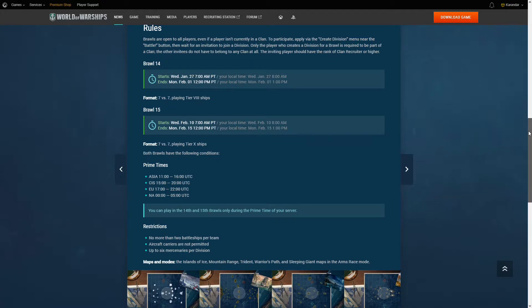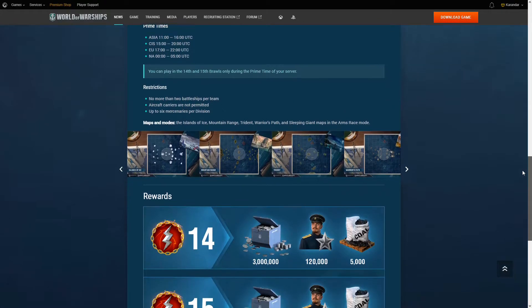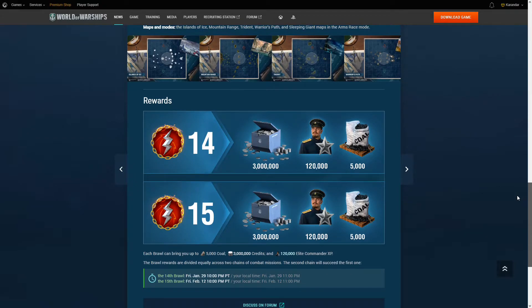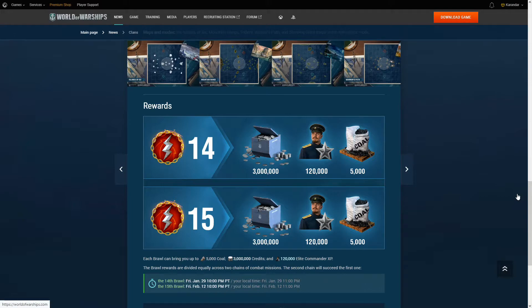Once you've made yourself available this way, if there is a clan member looking to fill their roster, they can invite you to their team. Rewards are the same for both brawl sessions: 3 million credits, 120,000 Elite Commander XP, and 5,000 Coal available to be won for each.